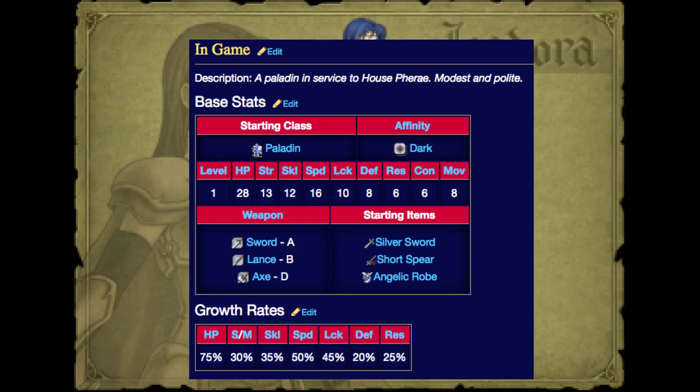Her weapon ranks are good enough to make use of a wide range of weapons, except maybe axes, where she may get weighed down a bit, but she can still do well enough, as her speed is good enough, and as I mentioned before, most Fire Emblem 7 enemies are not that fast.